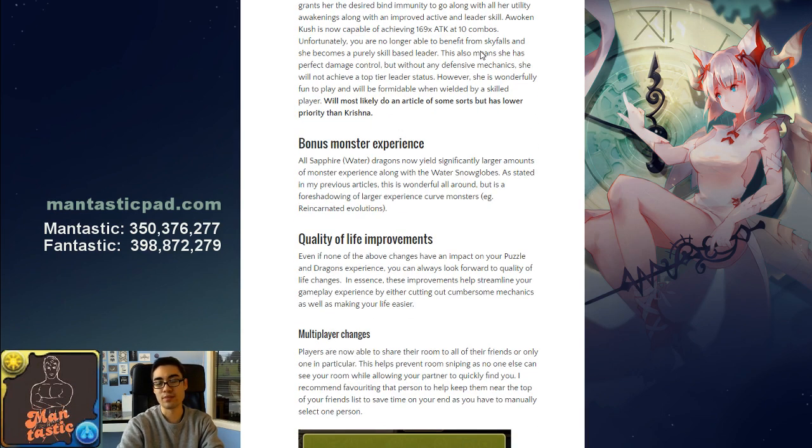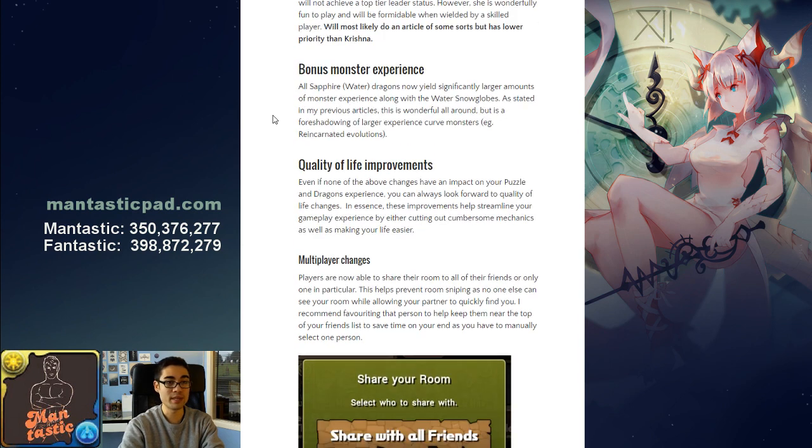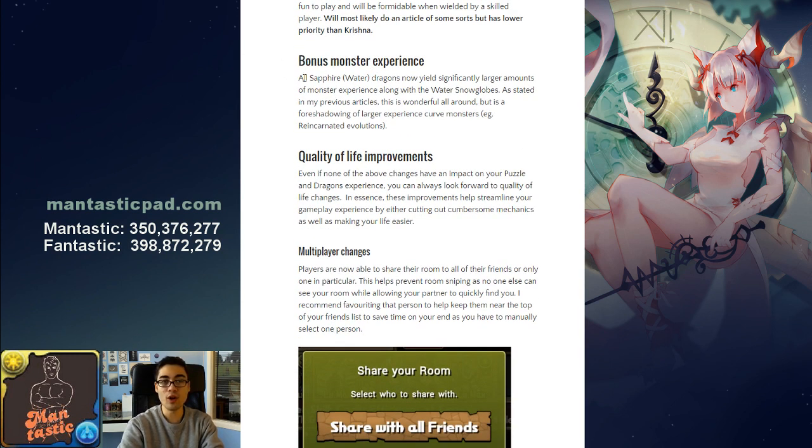Next up in terms of improvements with 9.5.2 is bonus monster experience. All water or sapphire dragons as well as water snow globes now provide additional monster experience, so feeding a snow globe gives more experience. This is a buff all around, but as mentioned in previous articles, it's essentially foreshadowing for monsters with higher experience curves. Reincarnated evolutions, which we don't have yet but will soon, have much larger experience curves, and this change will help compensate for that.